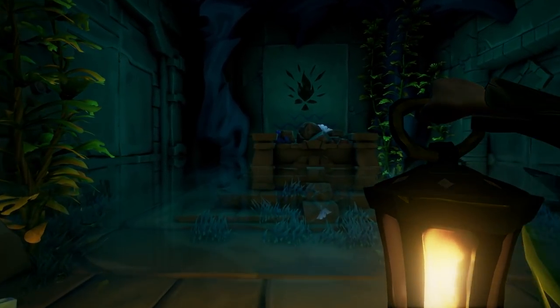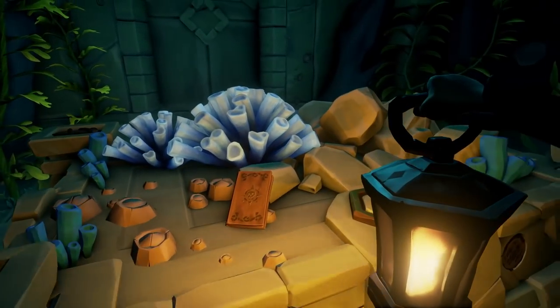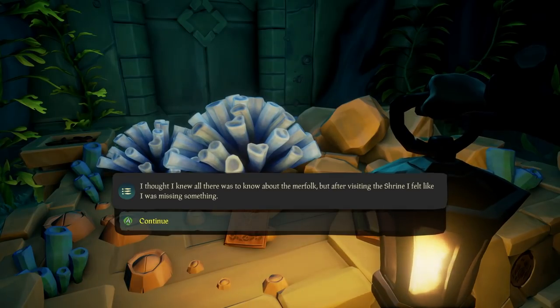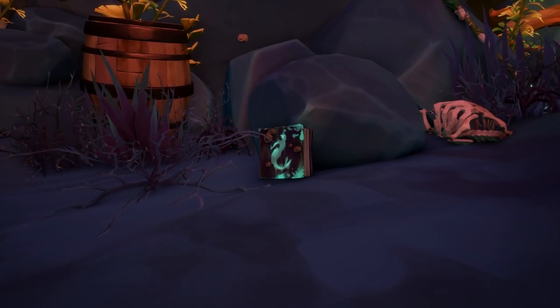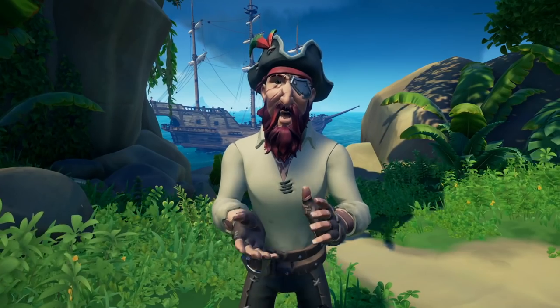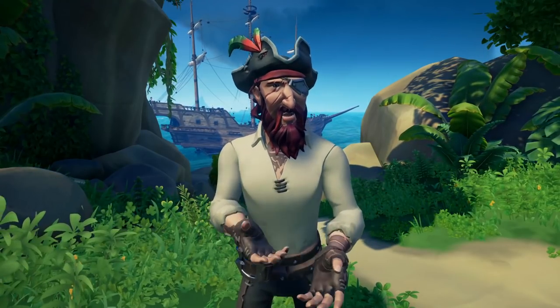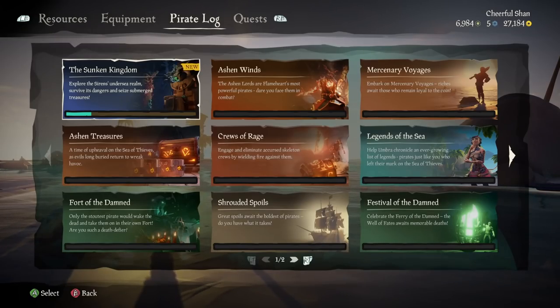With this new update we also have more journals to find that will expand the lore of the game. A video showing all journal locations is coming, so keep an eye out for that. Once you find all the journals, you'll head back to Loriana for a Legend of the Sunken Kingdom voyage, offering an enchanted compass and a note leading to the first clue.